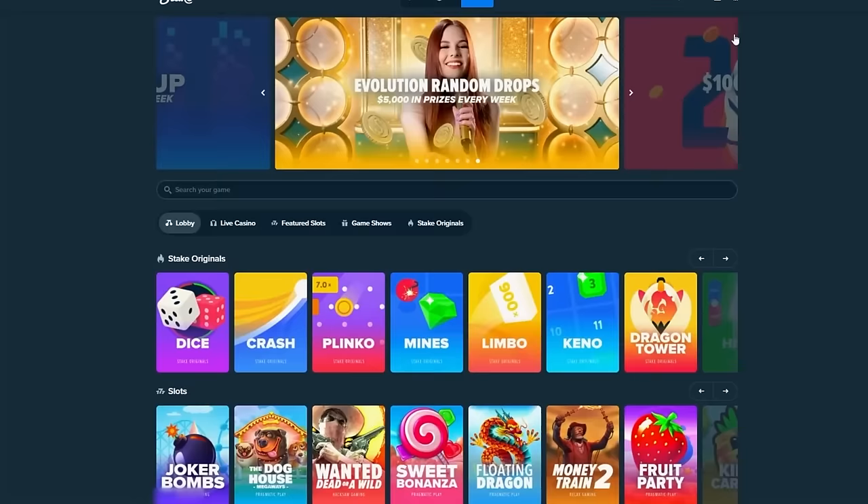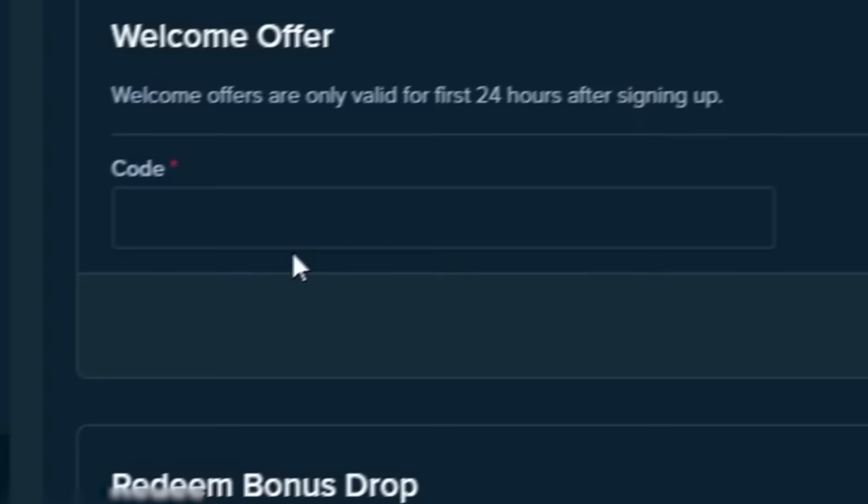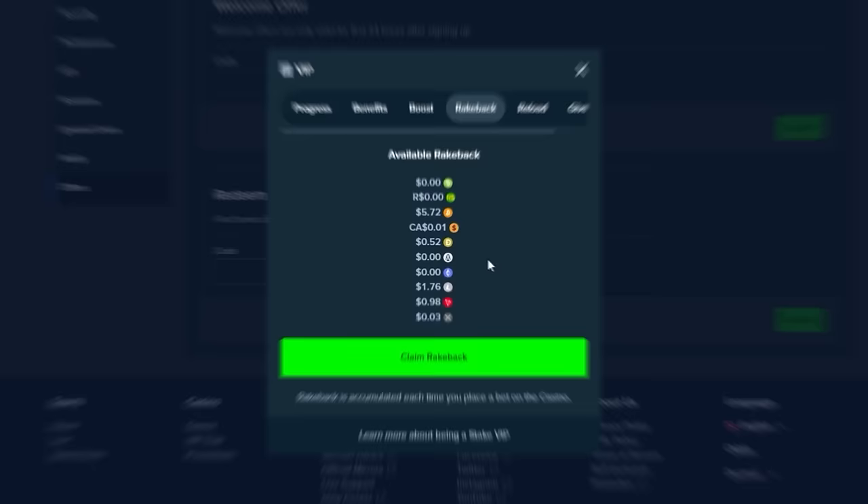Guys, if you're enjoying the video and you want to check out Stake and get access to the VIP rewards, click on the guy in the top right, go over to settings, go to offers, and then in the top box if you guys use the code QUICKTIMING within the first 24 hours, you guys will get access to the VIP system. You get money back on every single bet you place, and if it wasn't for you guys, I would not be able to do these videos.